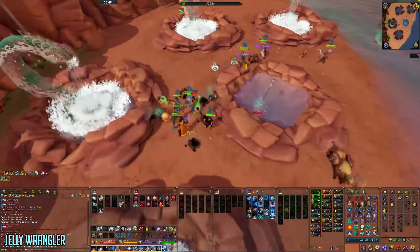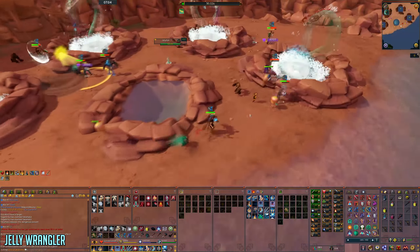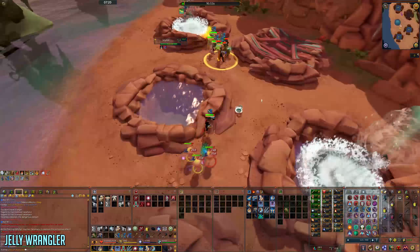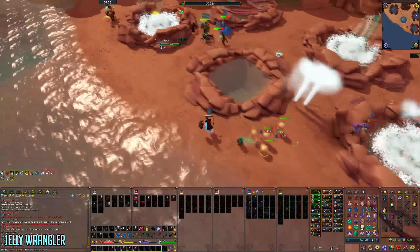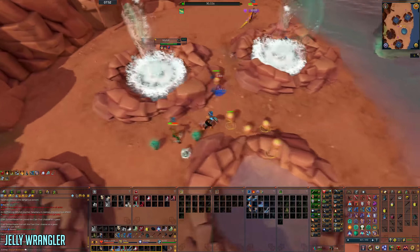For jelly wrangler, you start as DPS when mirage begins. Once jellies spawn, run around, attack them, and use Provoke to get their aggro towards you. Keep them on you as long as possible so they don't attack random players around the arena and end up killing them. Be sure to use abilities like Resonance and Devotion and pray melee.